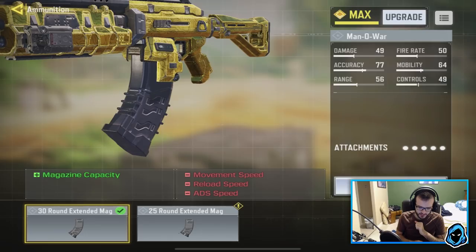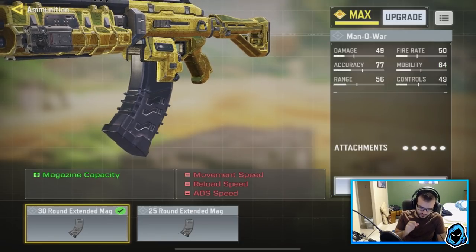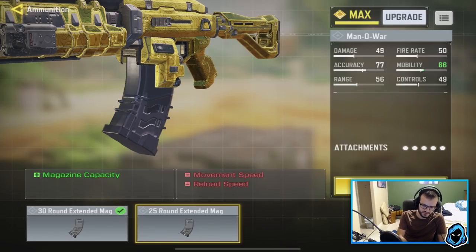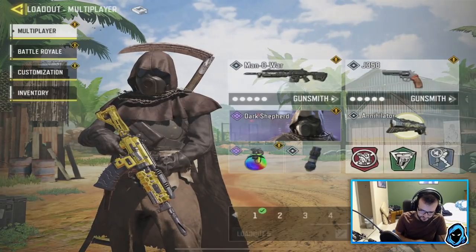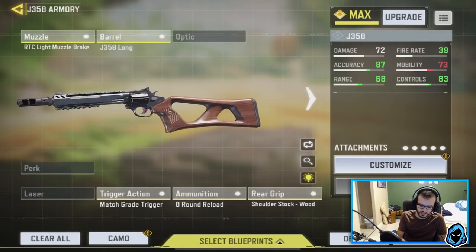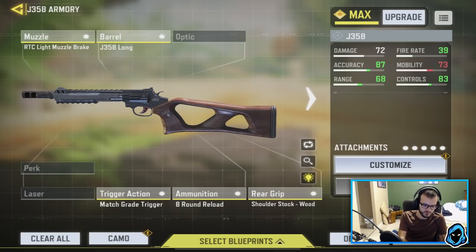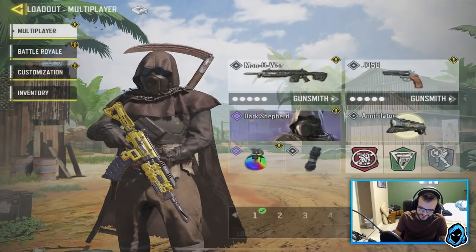For my ammunition I have the 30 Round Xenomag. I was using the 25 round before, but I really think the 30 mag was needed because 25 is just way too small. For my secondary I have the J358 — I still haven't really settled on a great class for it, but that's what I'm running. I also got the Dark Shepherd skin because it looks freaking awesome.